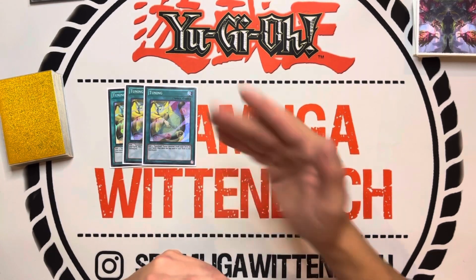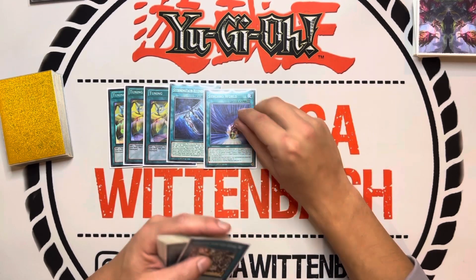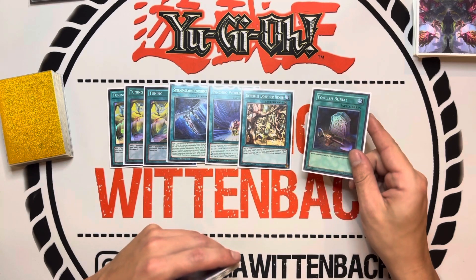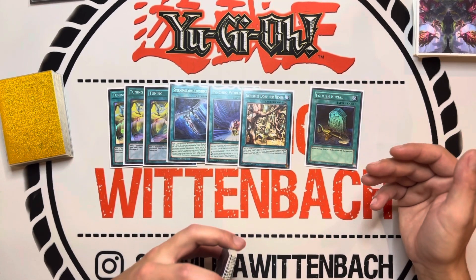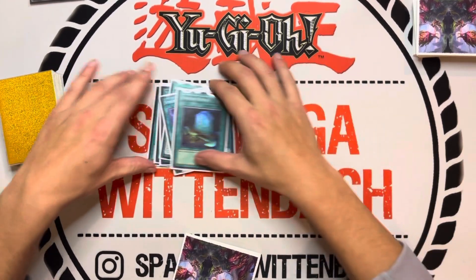For spells, we play Tunings — which is not once per turn — one Stardust Illumination, one Synchro World, one Secret Village, and one generic Foolish Burial for Water Enchantress, Jet Synchron, or similar targets.